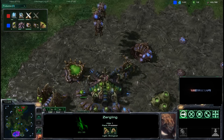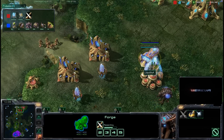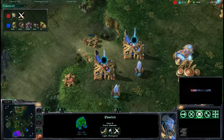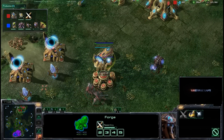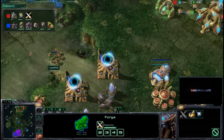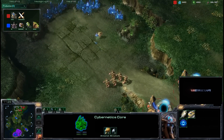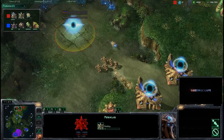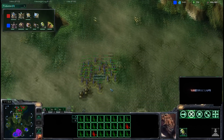TLO forces the cancel on the Nexus — yes, Huck gets the cancel off, retaining his 400 minerals. Huck had decided to go for the expansion, but because TLO scouted the Forge and Cybernetics Core, Huck couldn't attack without TLO being prepared. So Huck tried to switch to a Nexus instead as a mind game. Once the scout saw the Forge and Cyber Core, Huck went for the Nexus, but TLO forced the cancel. Now Huck is once again going for the Nexus rather than all-out Forge pressure. His two stalkers are left in the open and get picked off by the speedlings — a very nice maneuver from TLO.